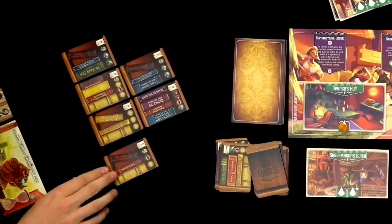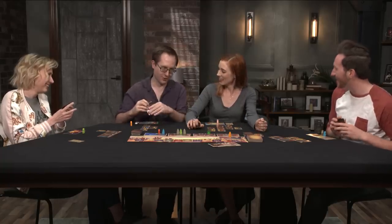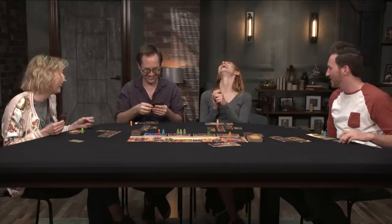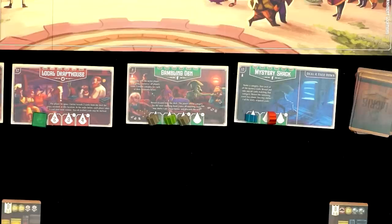New round three. New location tiles: Community Center, where you take one card and give one remaining card to an opponent — both may be shelved; Librarian's Lodge, where you may move an assistant to a home action space and activate it, and/or swap a card from your library with a card in your hand; Assistants Guild, where you move an assistant from your home space to a space occupied by an opponent's assistant, returning theirs; and Ye Olde Book Swap, where you trade one card from your hand for one at the location.